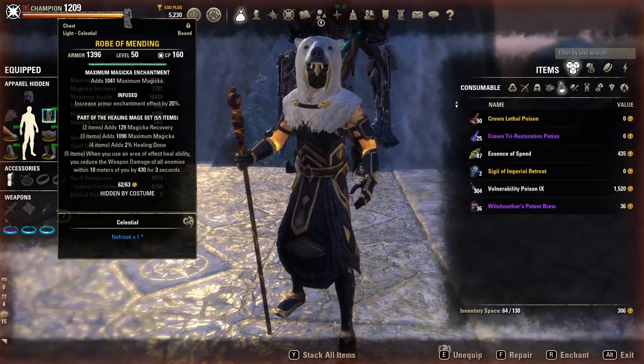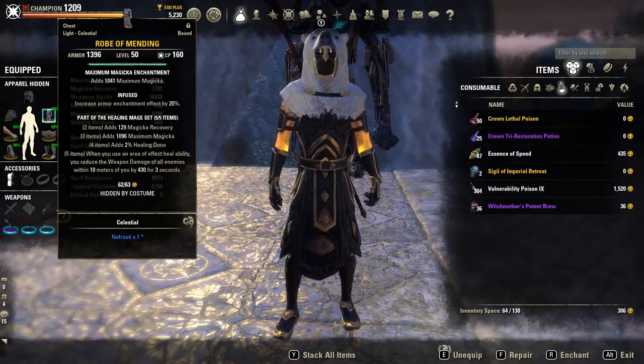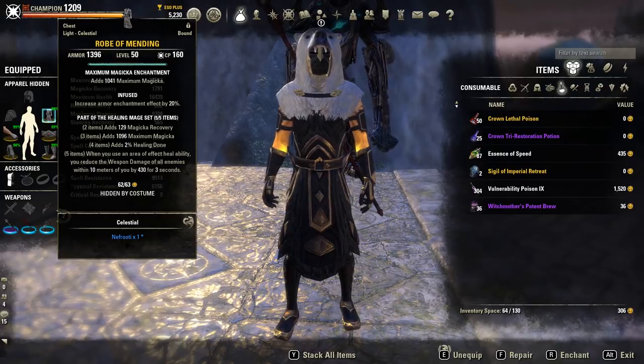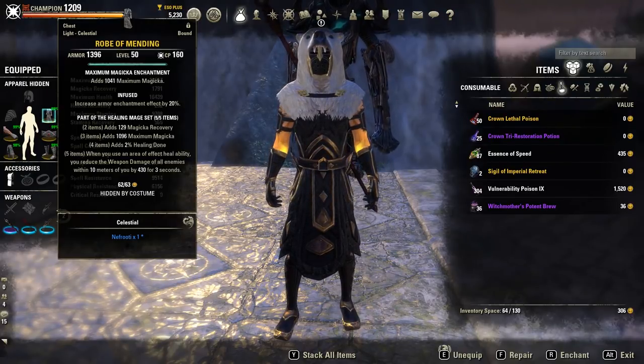As we can see here, Mending has very good healing bonuses including Magicka Recovery, Maximum Magicka, 2% healing done, and the 5th piece bonus is: when you use an area of effect heal ability, you reduce the weapon damage of all enemies within 10 meters of you by 430 for 3 seconds.